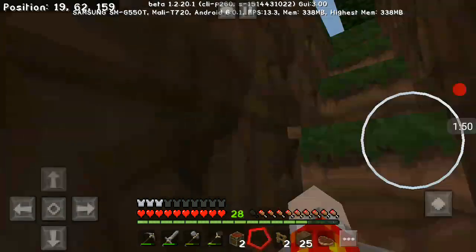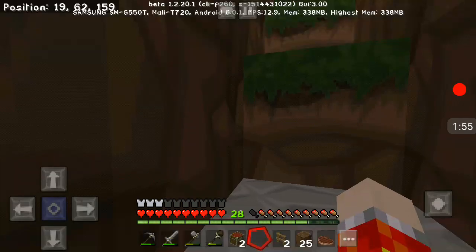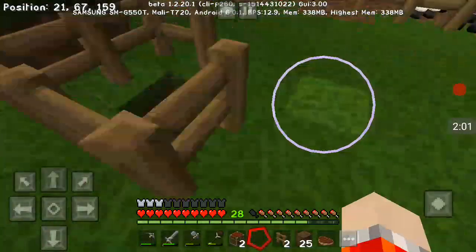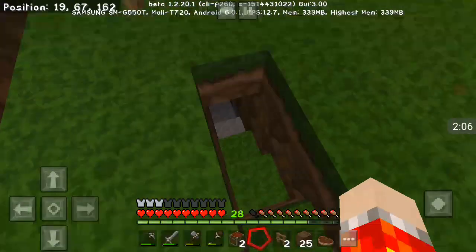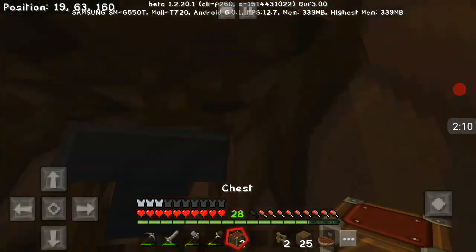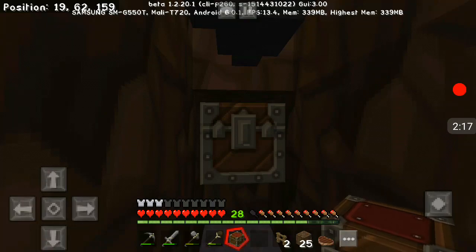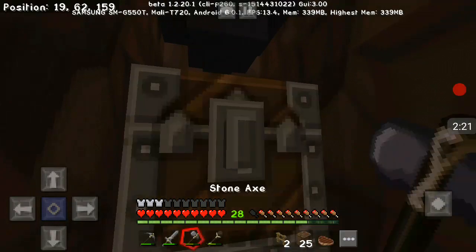Do I want that there though? So basically if you go here, yeah okay, that's where I wanted it. Basically you go back down here and then we can place a chest there and then a chest there — that didn't work.